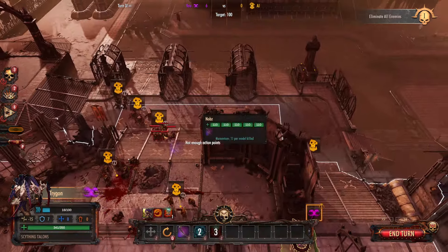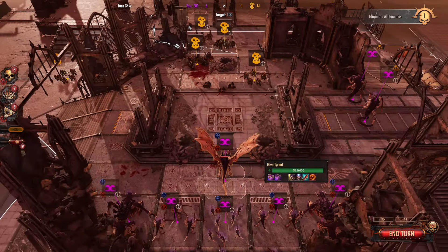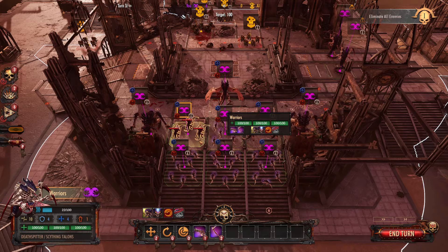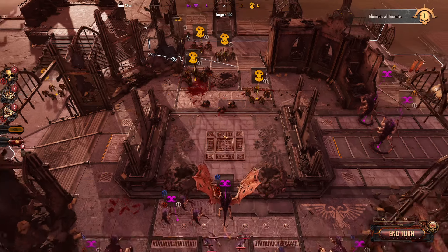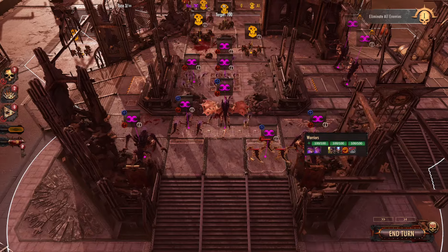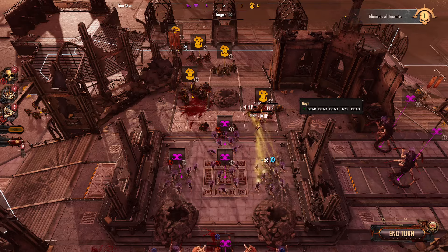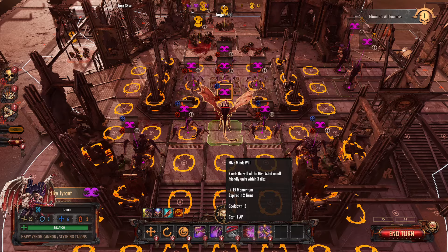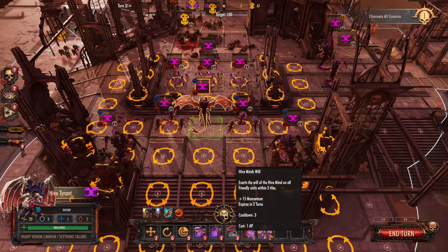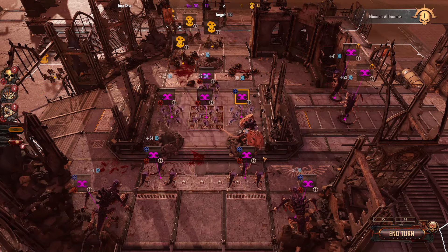Everybody else is down and then they're running away again. We've got some Lutas up here unfortunately, that's kind of a bad day. Let's start moving these guys up and finish off some kills. The other thing I could have done is give them momentum bonuses, but I wasn't thinking. That would have gotten them even more damage.